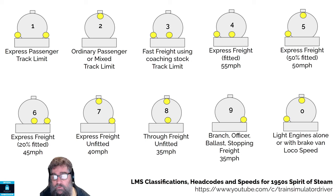If it's a branch, ballast, stopping freight or other weird thing, then it's limited to 35 miles an hour and it's only got one lamp on the right-hand side. If it's light engines alone or with a brake van or a bunch of brake vans, then it's allowed to run at the loco speed, which is 65 miles an hour for the Jubilee and I think 55 for the 8F from memory — something like that anyway. Shoot me if I'm wrong! That gets one lamp on the left and one lamp at the top.